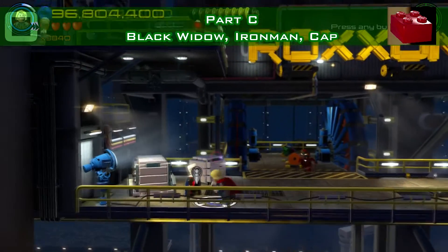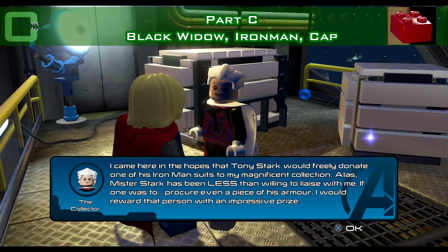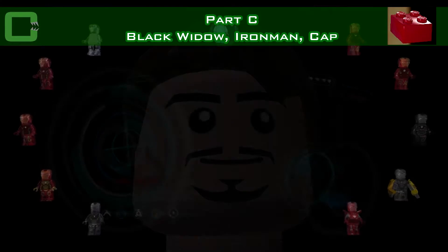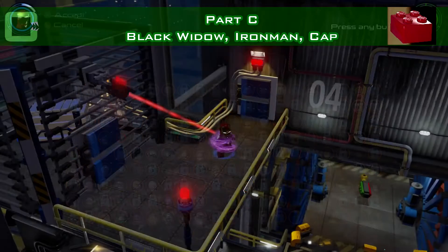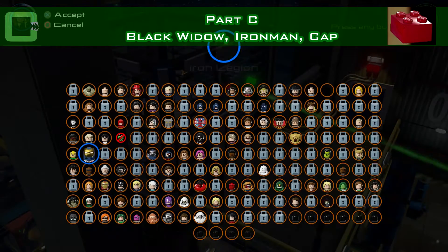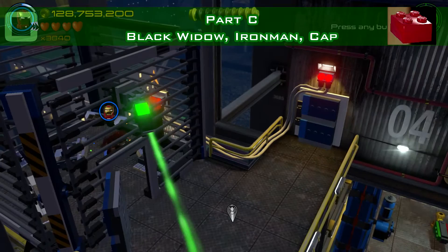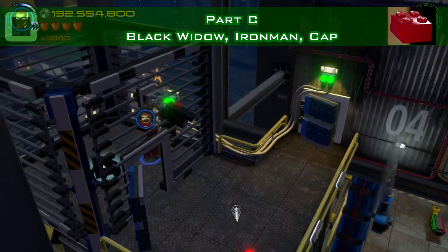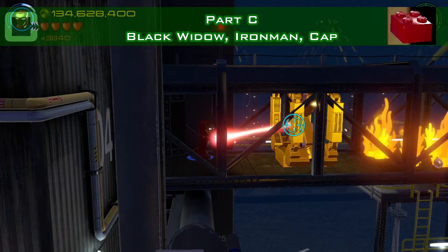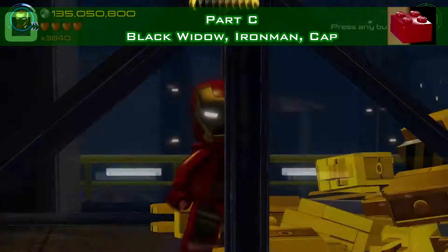The last one, the red brick, is at the end where the Roxxon advert is. He would like a part of the Iron Man armor, so the area you need to go to is right above — there's a camera there, so it needs a stealthy approach. Pick Black Widow and sneak past. Once you're in, switch to Iron Man or Hawkeye to blow up that silver box. Build the lever and pull it, then go through the door. Use the Iron Man laser ability to blow up that part, then Captain America gets rid of the fire and you have the part. Get it back to the collector and you have the red brick.